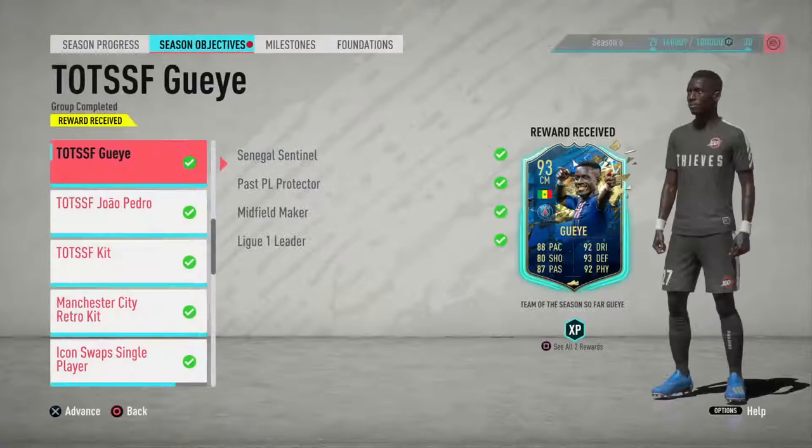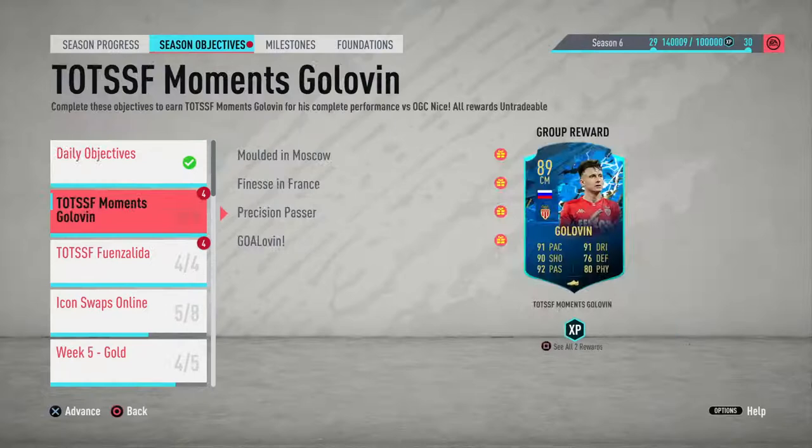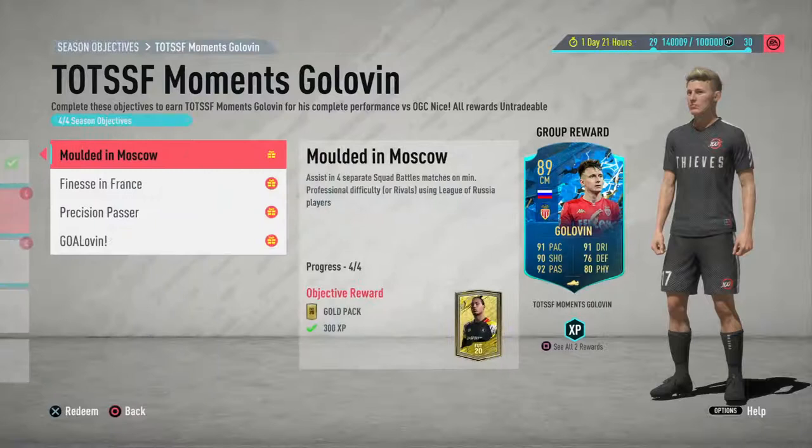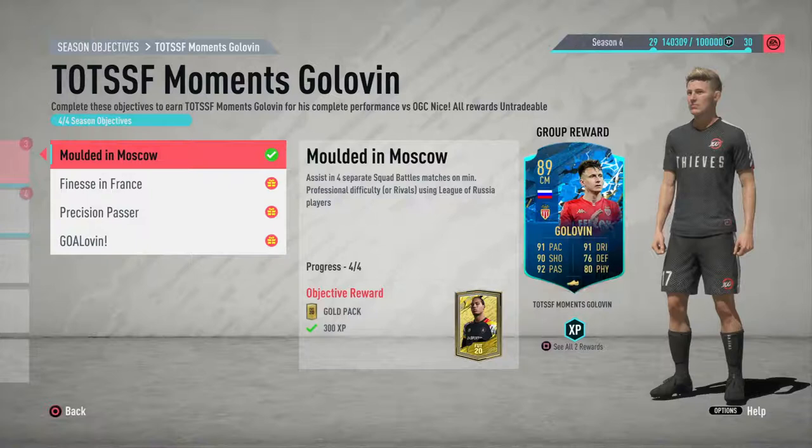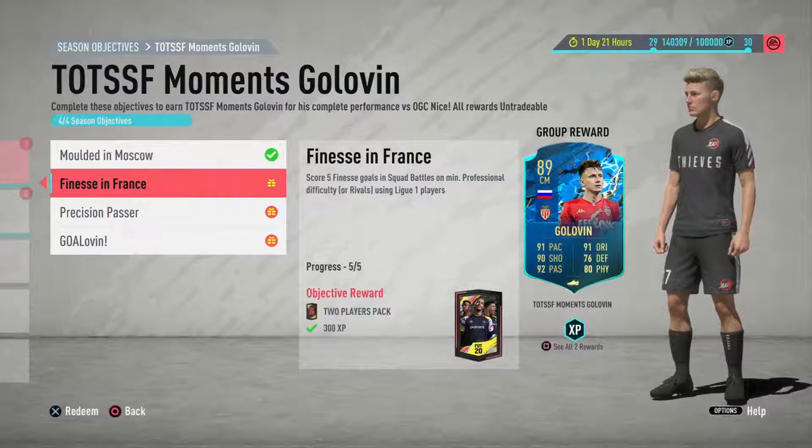The next card is Govalin from Monaco. This one is all squad battles or rivals. Assist in four separate squad battle matches on professional or rivals using League of Russia players. I ended up doing this on squad battles just because rivals was too sweaty — I was in Division 4, relegating myself to Division 5 to do these objectives. Score five finesse goals in squad battles or rivals using League One players. That's why I used Angel Di Maria.